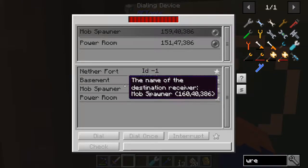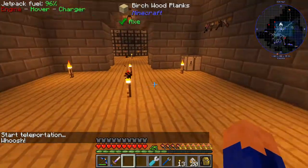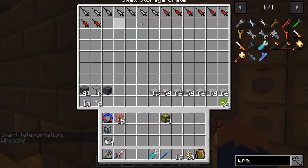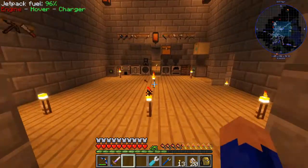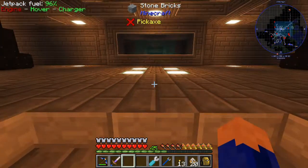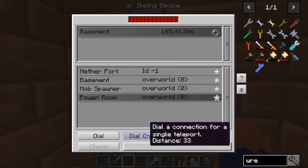So we're going to go mob spawner, basement, dial, jump. Let's put this one back and grab something a little bit simpler. I think we need to use a regular mob from Minecraft. Let's use an enderman — it'll work. So then what we need to do is go inside of our mob spawner room.